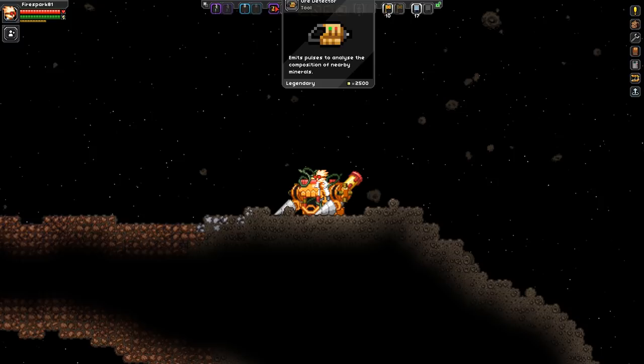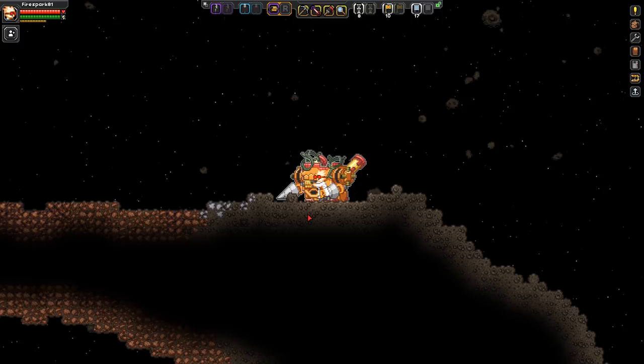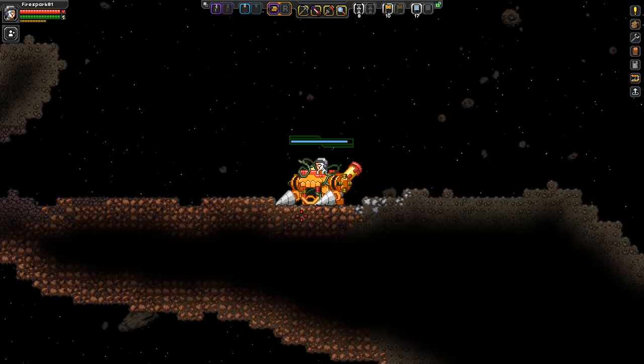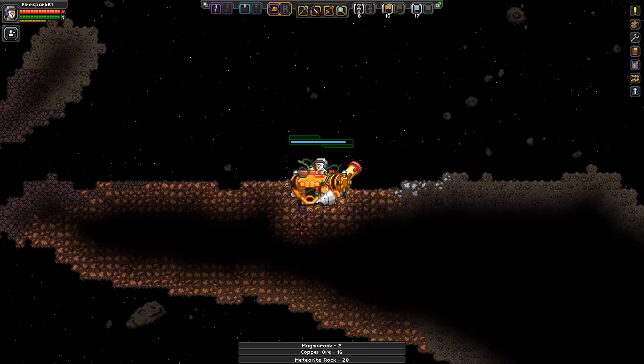You can check deposits by getting an ore detector, which you craft by upgrading your foraging station to the agricultural table. That's going to help a lot but it is not necessary. The easiest thing to do in your mech is just get close to the ore, hit spacebar to stop moving, and start mining with the mech.